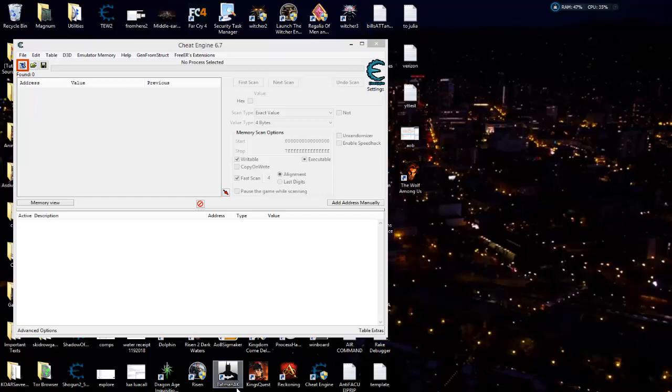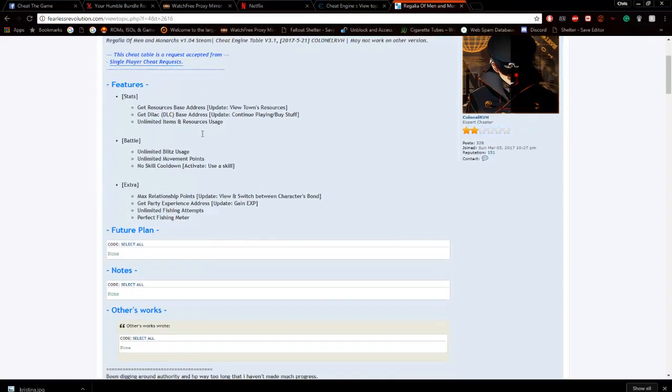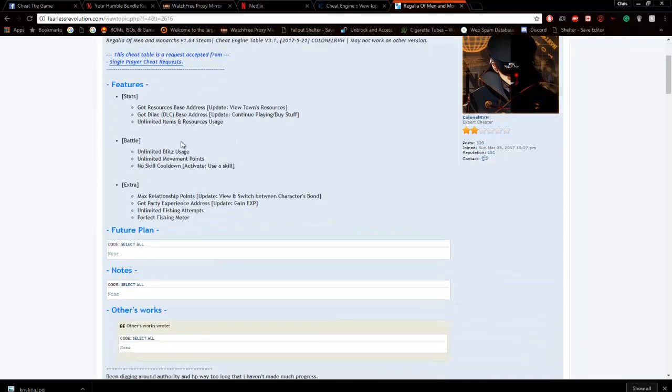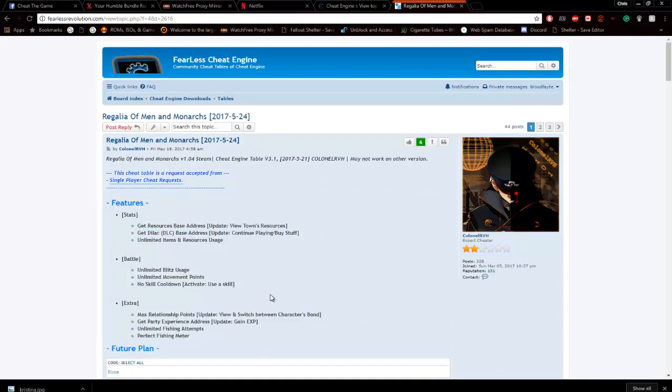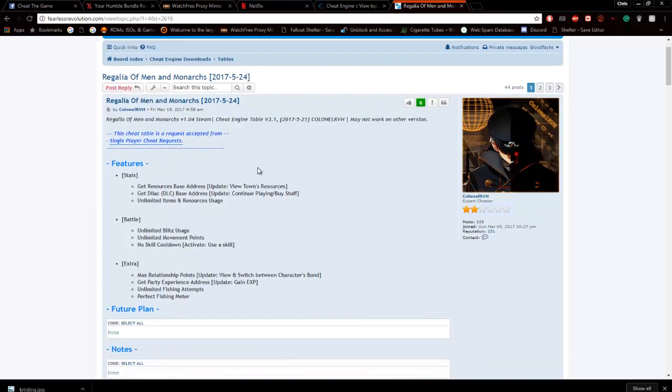Before I get started, I want to thank Colonel RVH over at Fearless Cheat Engine for the table he worked on. He worked extremely hard on this and has done a great job updating it — a lot of very hard-to-find attributes in there. I'm going to be giving you my codes that I found myself, however I'm taking out anything that is his. You can go download his cheat table — I'll link that in the description — and you can combine mine with his if you want to.